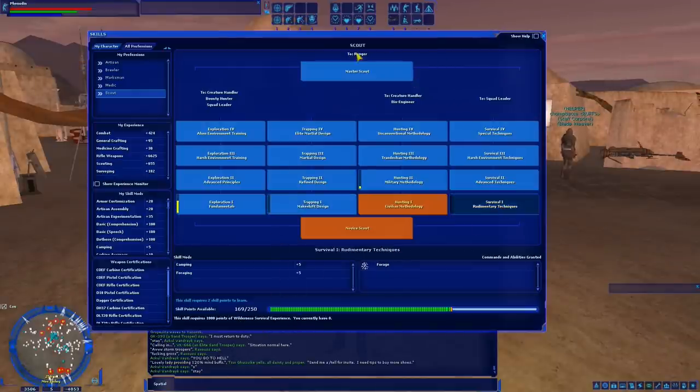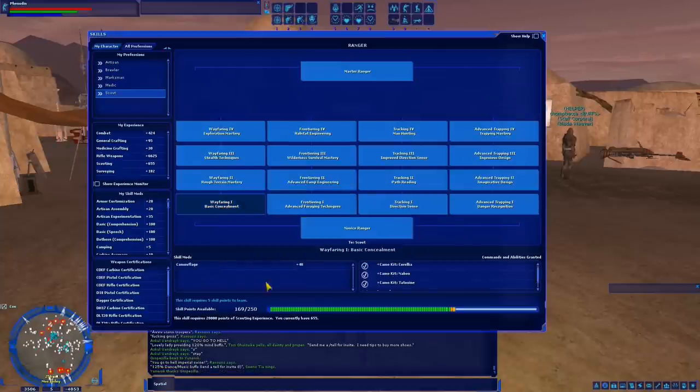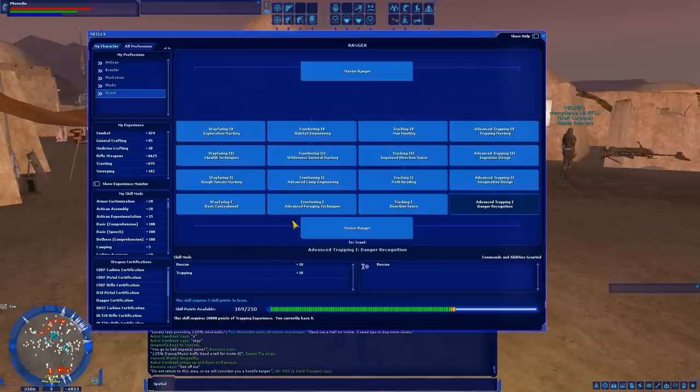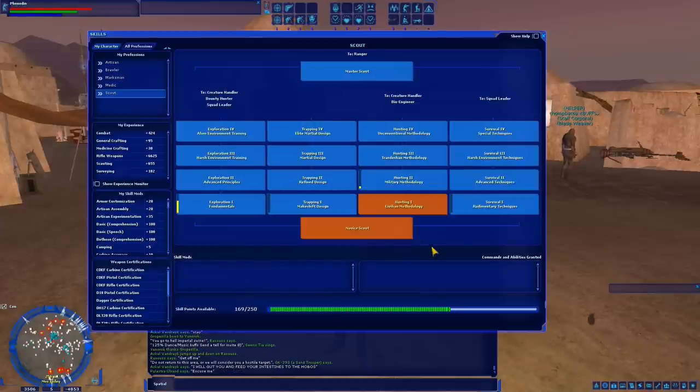Before we go into details, I just want to show you that Ranger's branches mirror Scout's closely — Wayfaring needs Scouting, Tracking needs Scouting, Advanced Trapping needs Trapping, and Frontiering needs Wilderness Survival. So while the order is a little different, the four branches in the Ranger tree are pretty much identical to the Scout tree. If you can Master Scout, you can Master Ranger — the XP caps are just a bit higher.